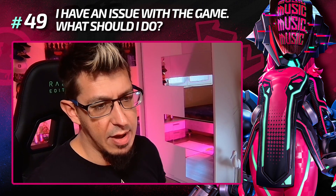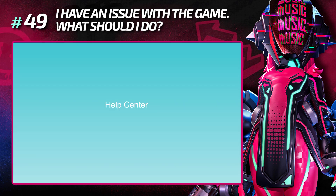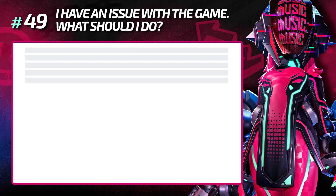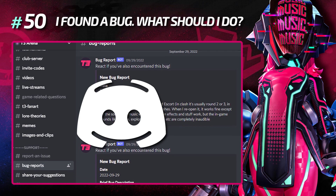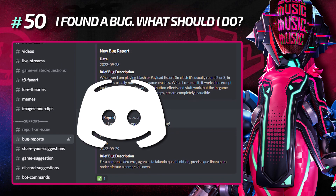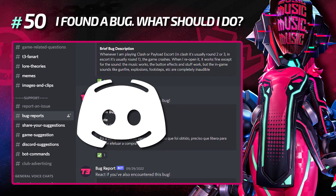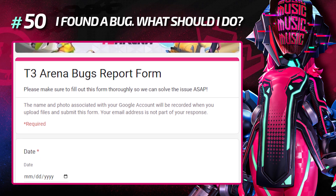How can I get redeemed codes? During live streams like announcements or tournaments, codes are sometimes shared that you can redeem for a limited time in exchange for a small gift like a Rumble Box. Can I hide my stats from others? Yes, you can hide them in the options under account and privacy settings. I have an issue — what should I do? Use the help center within the app to open tickets; the support team replies pretty quickly. If you find a bug, use the dedicated bug reports channel on Discord so it goes directly into the bug backlog.